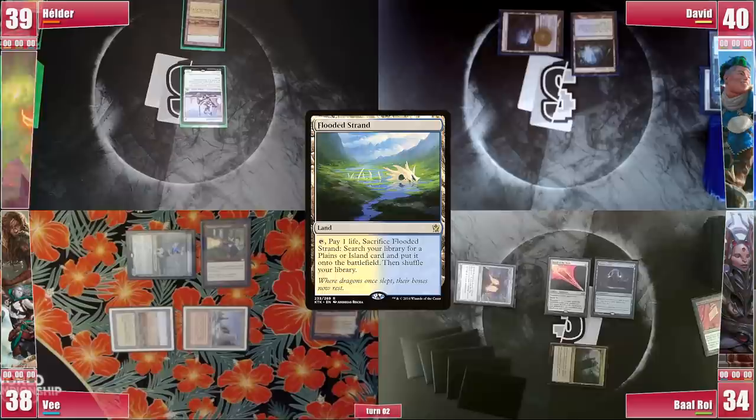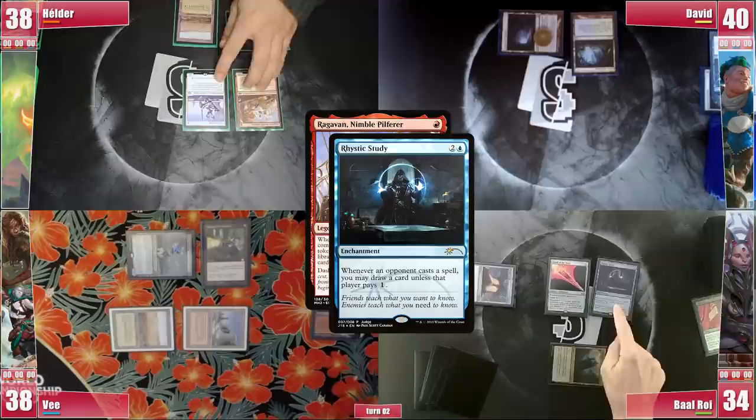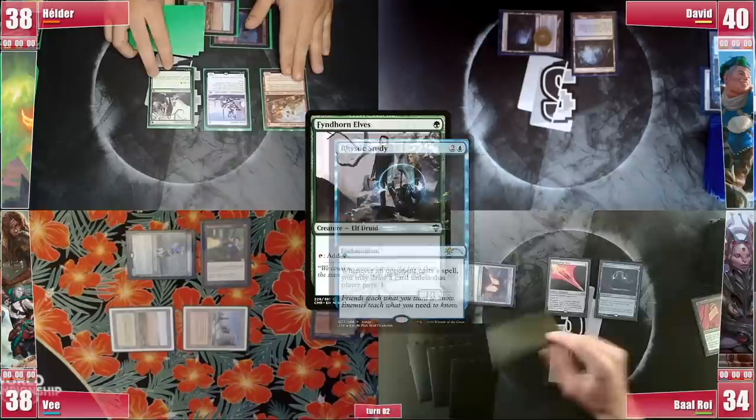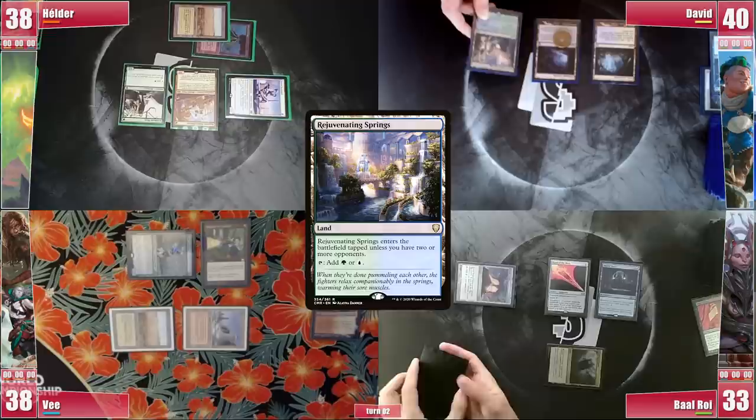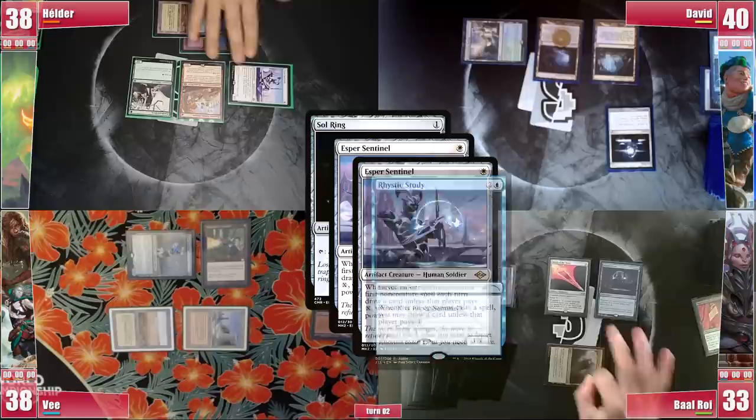Elder plays a Flooded Strand and cracks it for a Volcanic Island. He casts Ragavan Nimble Pilferer, triggering Rhystic, but decides not to pay in order to also cast his Fyndhorn Elves, sadly triggering Rhystic again but setting himself up mana-wise. He then attacks Baal with Sentinel and passes. David goes to his turn, not cracking the fetch. He plays a Rejuvenating Springs and casts a Sol Ring. People remind him of Null Rod and 2 Esper Sentinels and Rhystic, but he says he is aware of his play, hinting he might have removal for Null Rod at the ready.